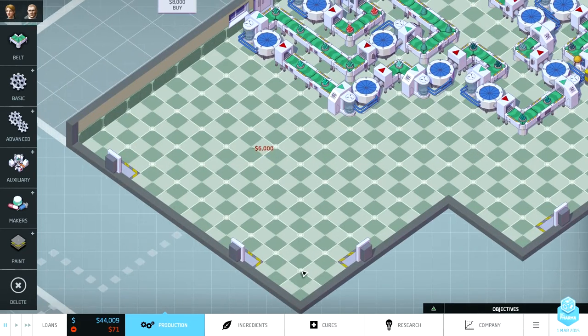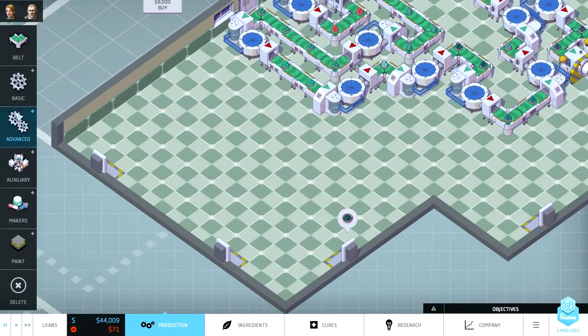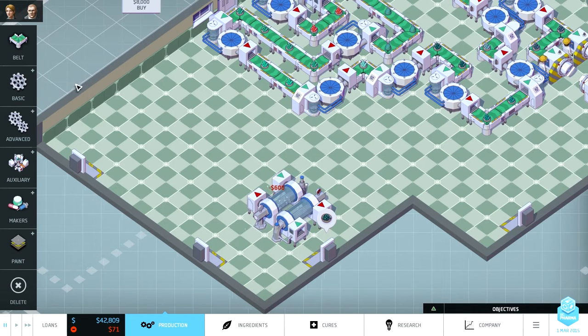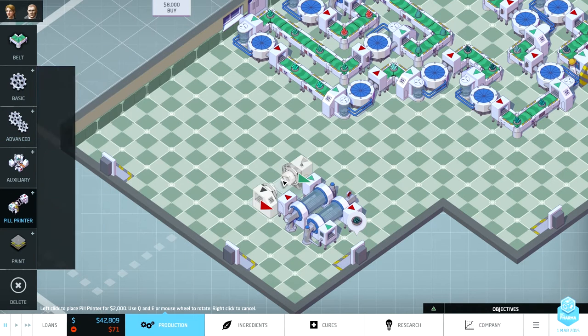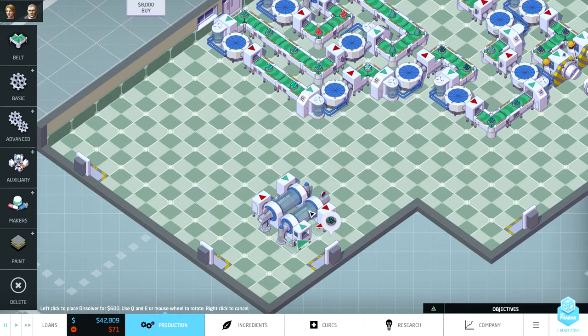We're going to buy this room. We're going to import the African delicate residue, install it, and lower its concentration by two. That's what I should have done first — gotten something profitable going. What we've got removes a side effect, so we're going to do that.